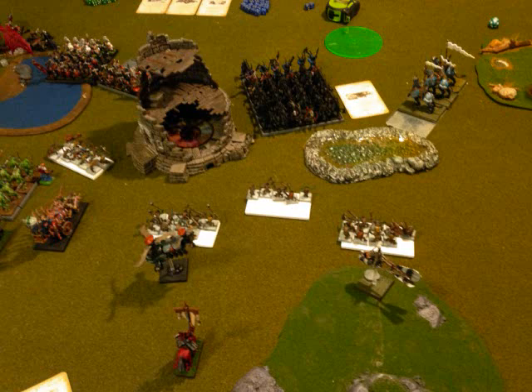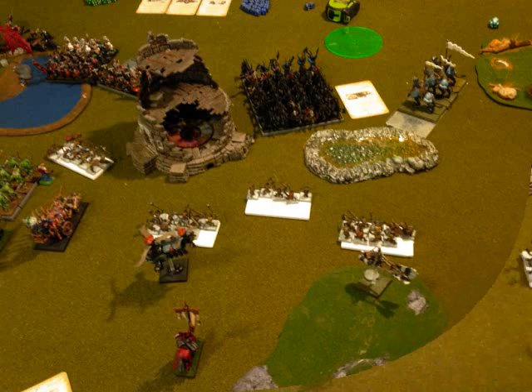I pull back the BSB for two reasons: first, I don't want to give him a Gyrocopter shot on the BSB and a unit at the same time; second, I have Fate of Bjuna and I want to use that on one of the Gyrocopters, so I need to get them in the front line.